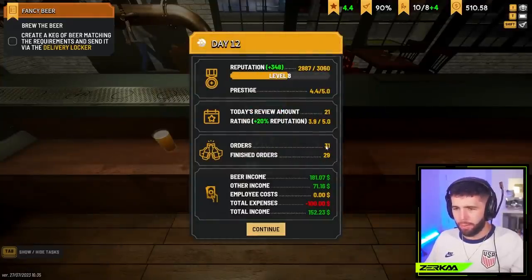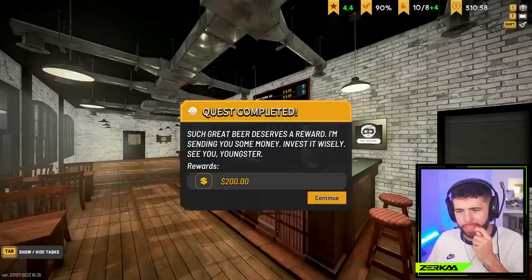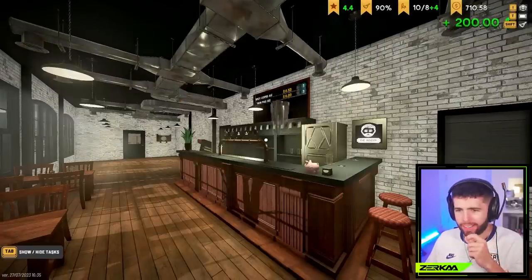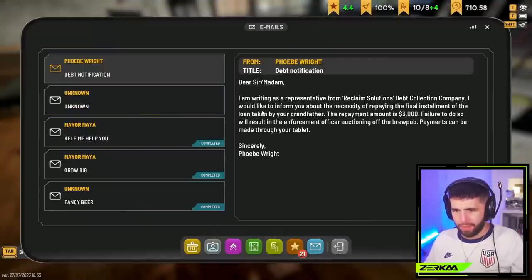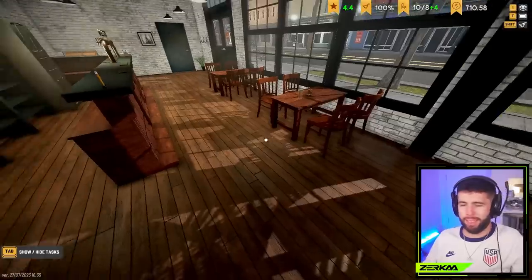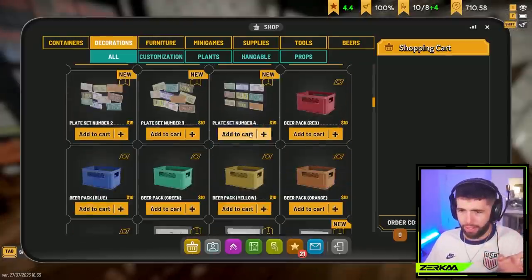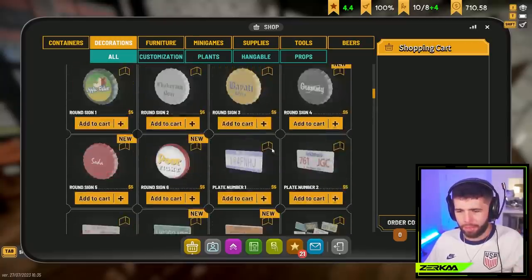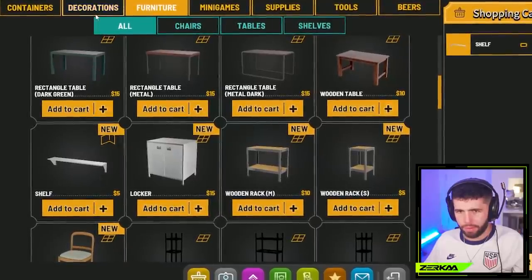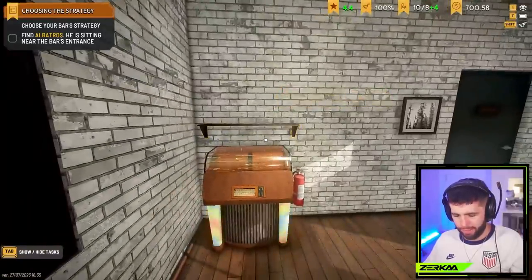29 finished orders done, 31 came through. Reputation 3.9 - made a lot of profit though. Why is reputation down? Such great beer deserves a reward - I need some money, invest it wisely. The fancy beer paid off! I got a fancy beer. I need to read the email about my debts - I'm in debt. You know what, I read all that - that's next episode. I need to start paying debts off. Hey, what do I unlock?